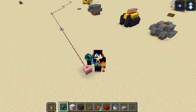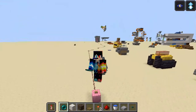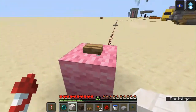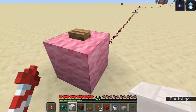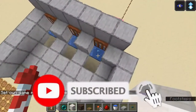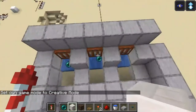Hey guys, welcome back. Today is a short video where I will show you how you can use the teleportation command in survival. I will press this button and get teleported 100-200 blocks away from here instantly. Let's see — and boom, there you go. This is essentially an ender pearl stasis, in technical terms.